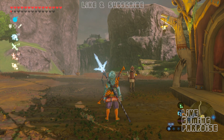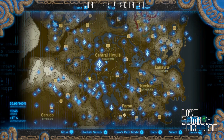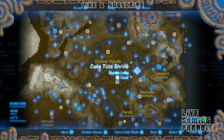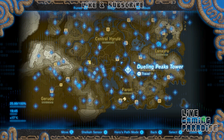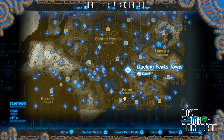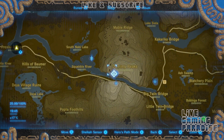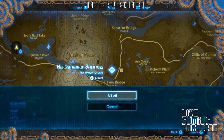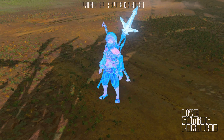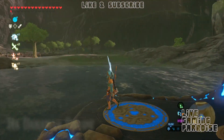So now we're going to have to go somewhere else to buy this. We're going to go to another tower — Dwelling Peaks Tower — and travel over there to a shrine next to it. Not this one here, it's this one right here: the Ha Damar Shrine. So we're going to the Dwelling Peaks Stable, which is right outside the shrine again.